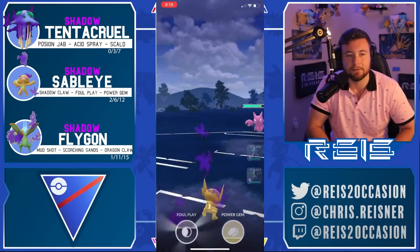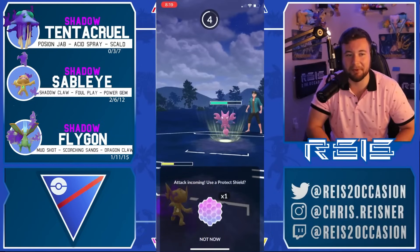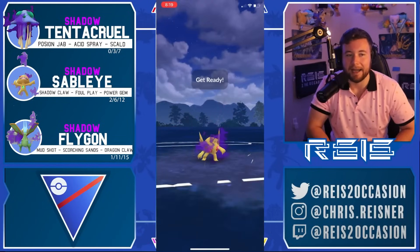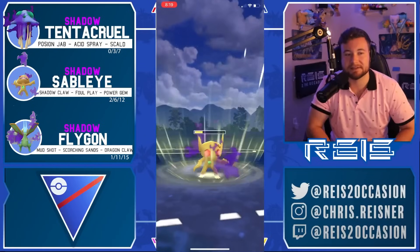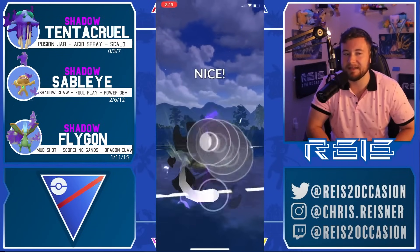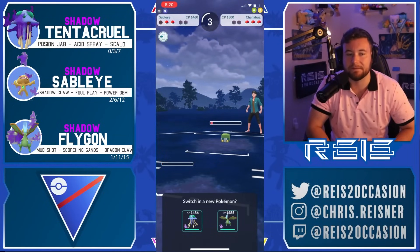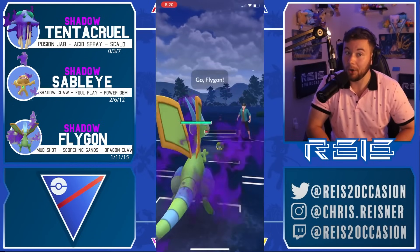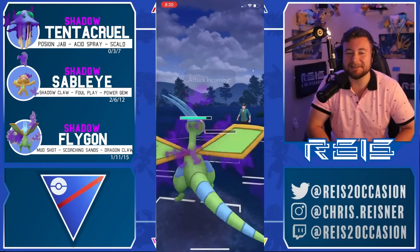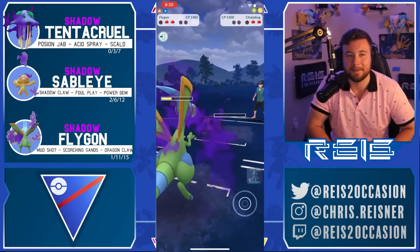Glygar coming in — respecting the potential Dig but it's the Aerial Ace bait. Such a change starting tomorrow — not gonna see Glygar anymore for the most part. Shields another Aerial Ace, Glygar might hang on. Foul Play — barely hung on, but they actually swapped out, banked a move. Foul Play puts Charjabug really low. Gotta come in with Flygon. They do the show-and-go peekaboo — shows Tentacruel, catches the triple-resisted Discharge on Flygon. What a catch.